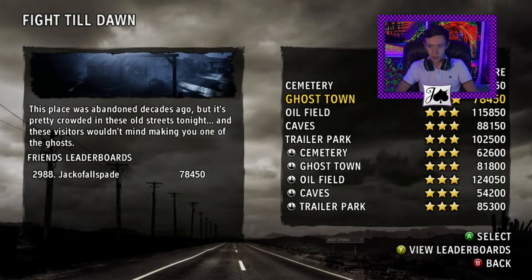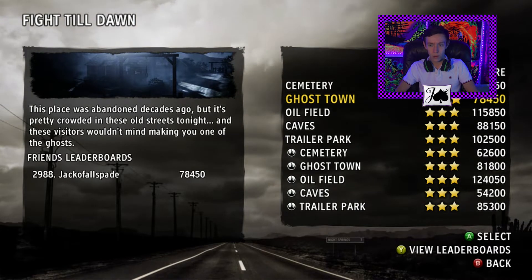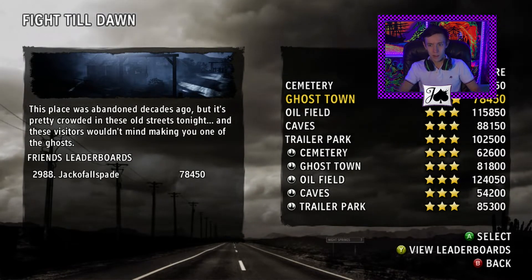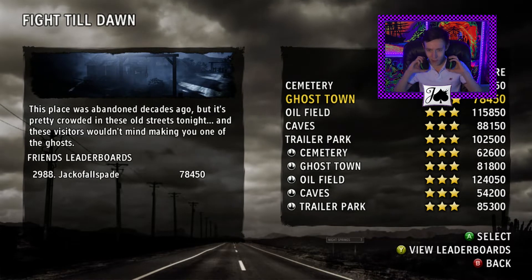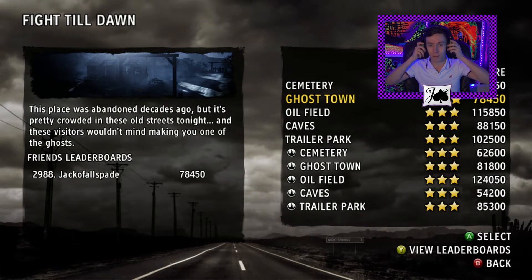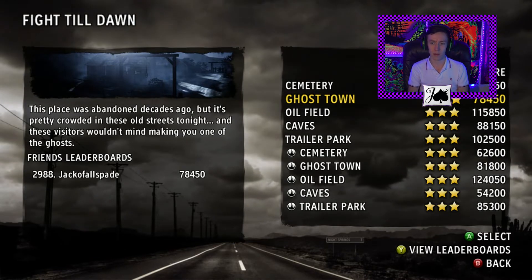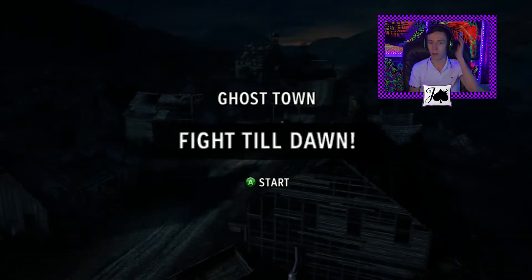So here we're going to be trying to beat our high score on Ghost Town, normal mode, because there is a little nook, a cranny of sorts, where you can really take advantage of how the map is made. It's kind of a good place to defend, so we're going to try and beat our high score, and I'll show you my little strategy there, and we'll have fun.